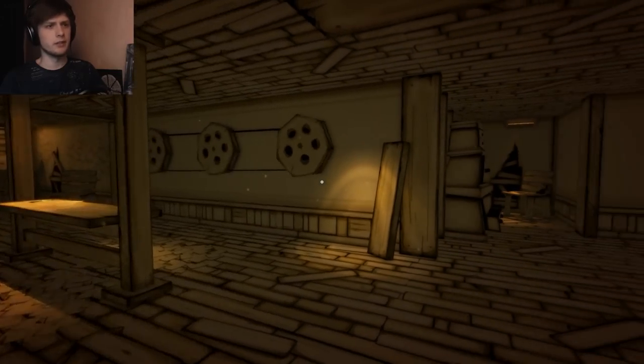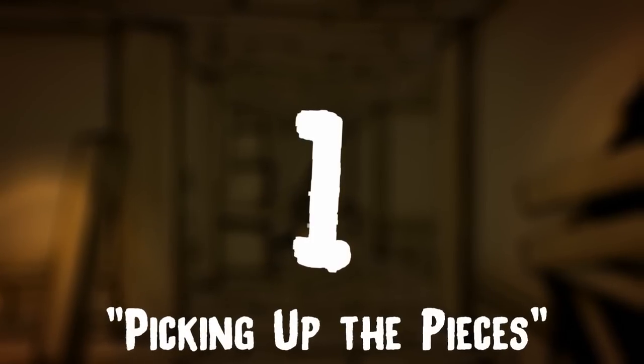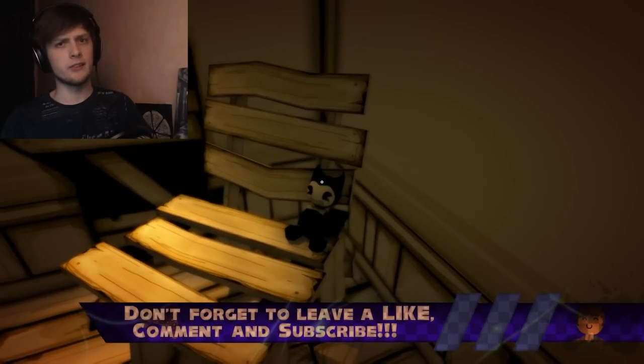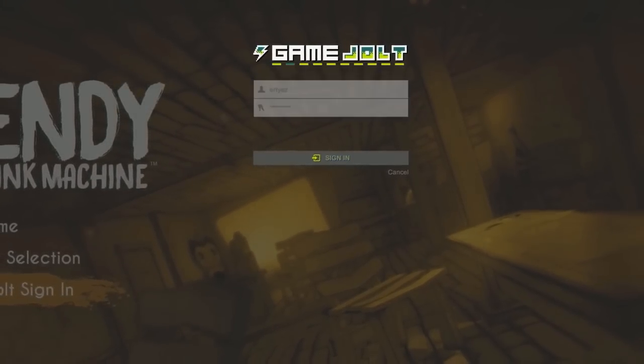We're gonna start with achievements that give the least XP, and the first one is pretty easy to do. All you have to do is collect all of the items. And of course, if you're playing not the Steam but the Game Child version, you'll need to sign in manually and you'll be good to go. Let's do it.